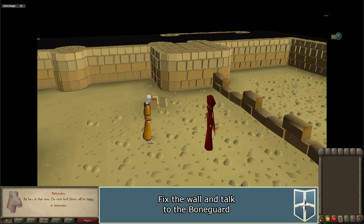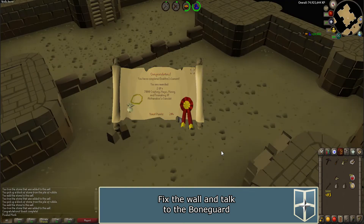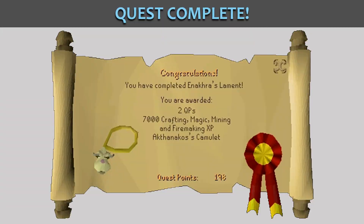You can teleport out using the home teleport in your spellbook. Congratulations — you have received 2 quest points, 7,000 crafting experience, 7,000 mining experience, 7,000 firemaking experience, 7,000 magic experience, a camulet, as well as the camel mask if you happened to get it.